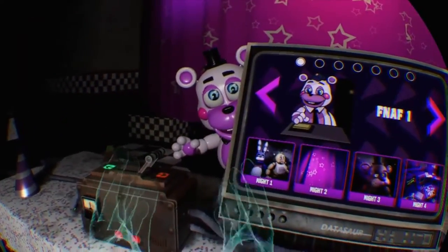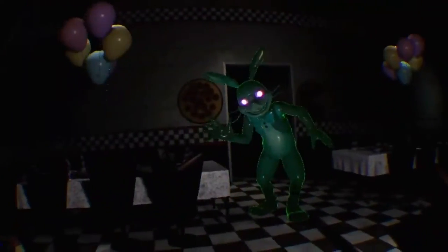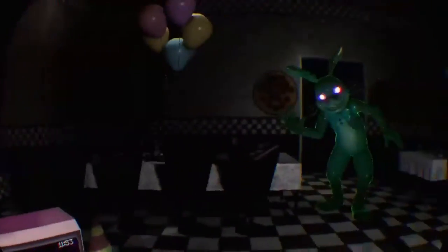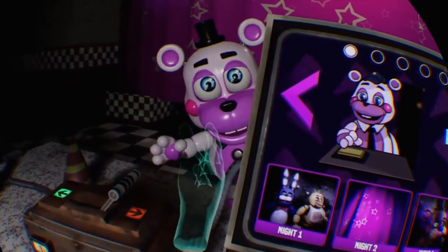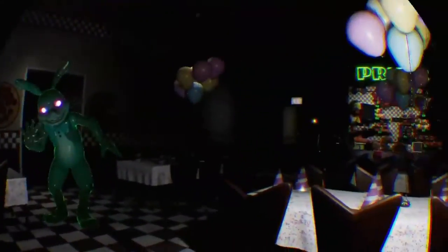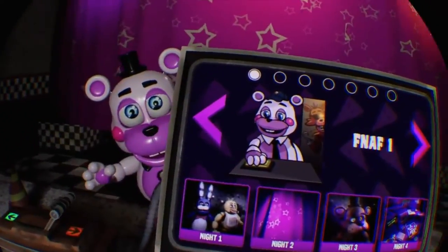In FNAF VR, you can sometimes spot Helpy in some of the levels and in the main menu select screen. The chances of this happening are insanely rare as well, but it's not really unsettling or creepy unlike the others — it's kinda just a reference to the Sister Location character. But due to its insignificant and unimportant nature, it has been forgotten due to time. It makes me happy that in FNAF VR they tried to include almost all of the characters they possibly could, showing they still cared, at least back then, for the franchise.